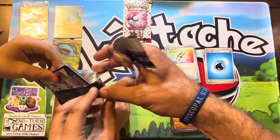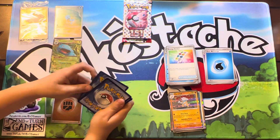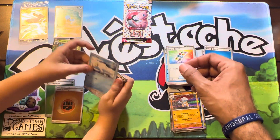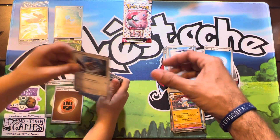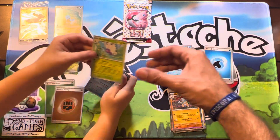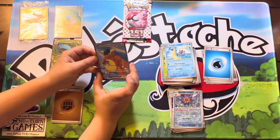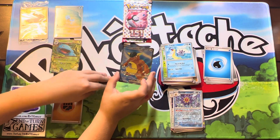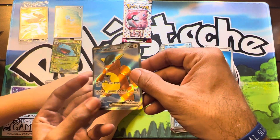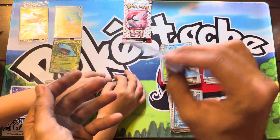Eighth pack: fighting and water energy, Seel, Golduck, Tentacool, Granbull, Seaking, Butterfree, Lapras, Persian, and — oh nice — Kangaskhan EX! Kangaskhan EX Full Art! Pretty cool.